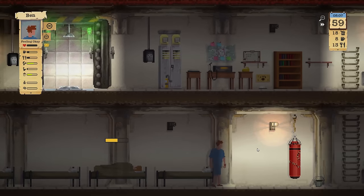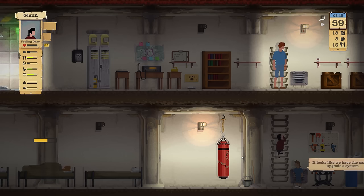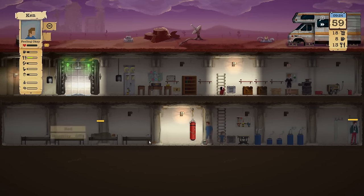Welcome back to Let's Play Sheltered. My name is Weasel and we're with the Pen family. Things are looking great — we have two of our survivors out, Scott and someone whose face I don't know. I'm thinking I should probably start upgrading something.